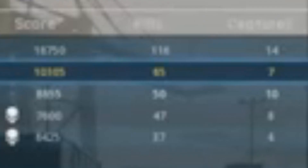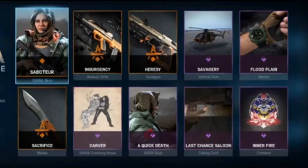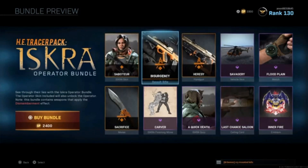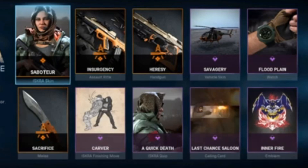Anyways guys, that was the Iskra operator bundle. You can get this for 2,400 COD points and it comes with all this stuff. These two guns are just crazy — the Heresy is basically a deagle so it has a lot of recoil but that gun hits a lot and is actually pretty good. The Insurgency wasn't expected to be a burst but it's not too bad — if you land one shot you can land the rest. It's not ideal for close encounters though; maybe stick with SMGs and shotguns. You also get the Iskra skin and everything else that comes with it.